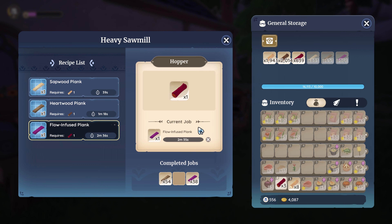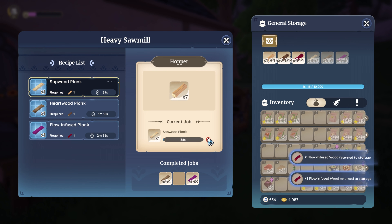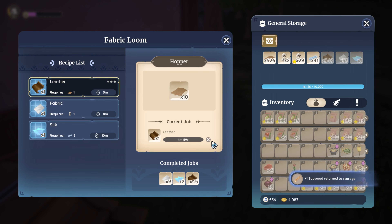What you do is get, for instance, two bits of flow wood and chuck it in. You press this X — watch this number go from 113 to 115. Infuse wood, return to storage — and you can do that with anything. See, it keeps on going up.